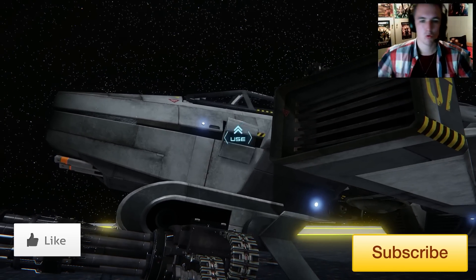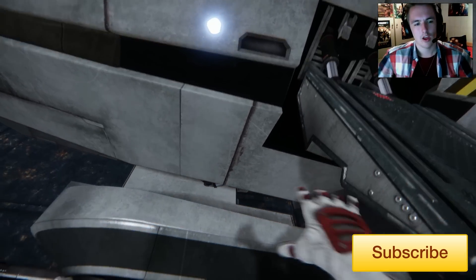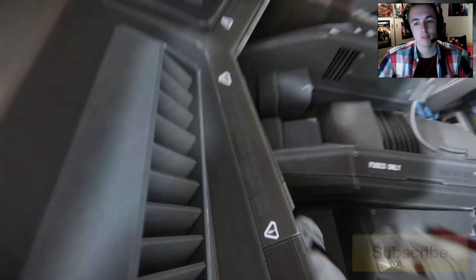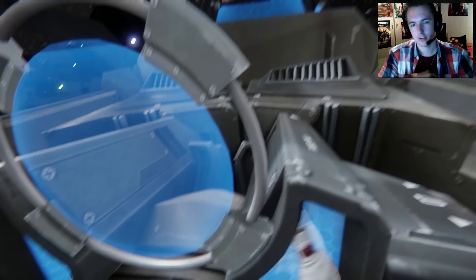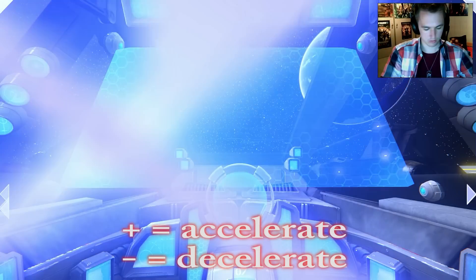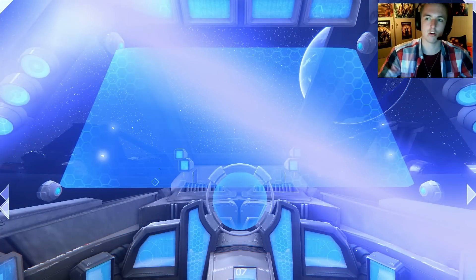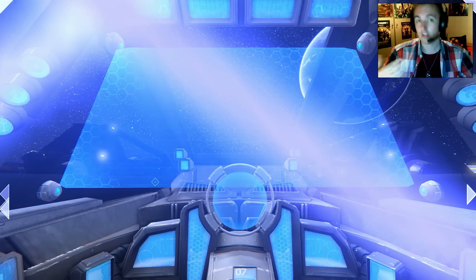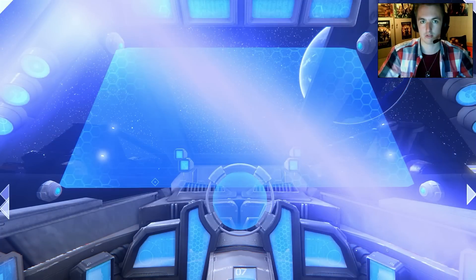You can fly the Hornet and Aurora. As far as I know, the Constellation is not working, and I can seem to get into the 300i. From what I know, Aurora and the Hornet you can fly. To control them, you use the plus key to accelerate — that's Shift+Equals — and with the minus you decelerate, so decrease speed.